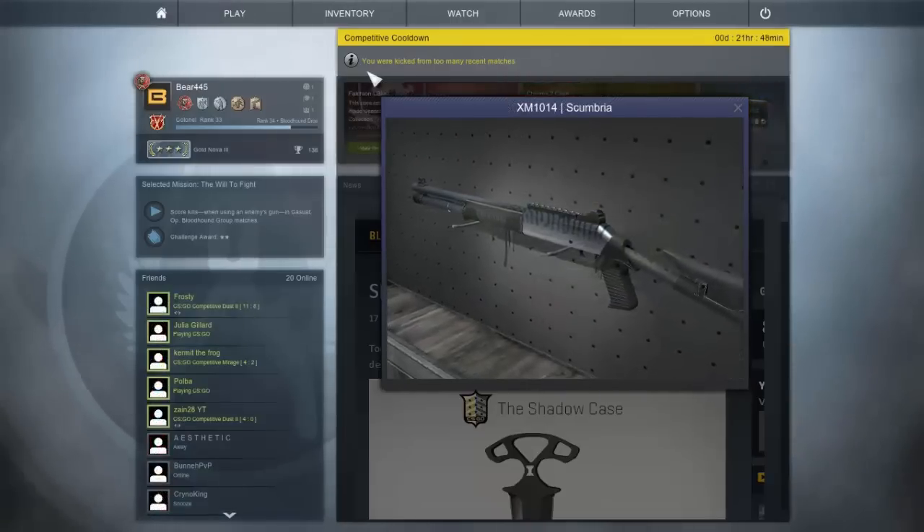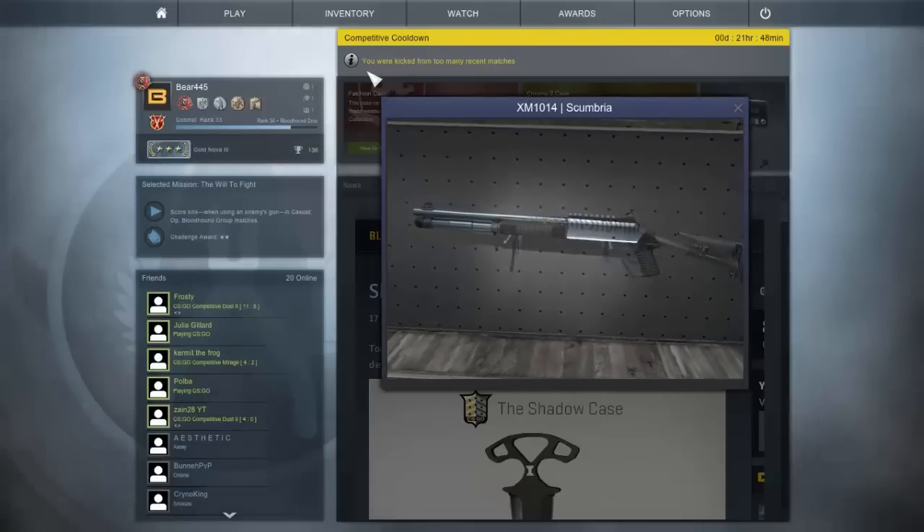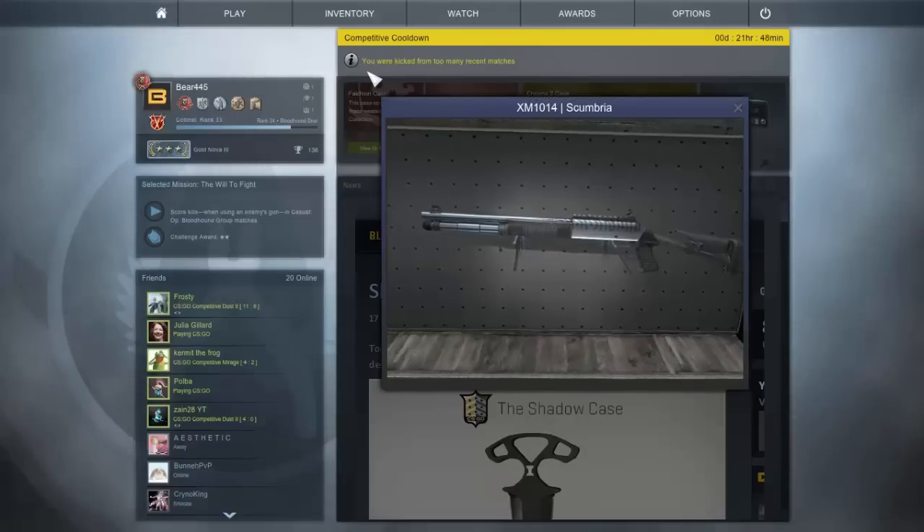The last blue skin and shotgun skin in this case is the XM1014 Scumbria. I don't like this skin at all. It's just some blue with a few squiggly lines going down it from the top.